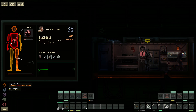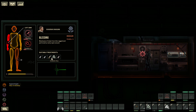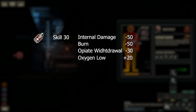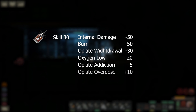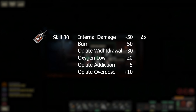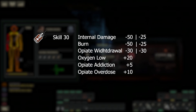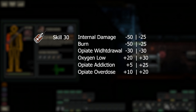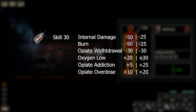Next we need to talk about medical skill level. Each treatment has a medical skill level requirement — this does not prevent you from using a treatment but it will impact how successful a treatment is. For example, morphine requires a medical skill level of 30, and having this level will heal the target for 50 internal damage, 50 burn, and reduce opiate withdrawal by 30, while adding 5 strength to opiate addiction and 10 to opiate overdose. Using morphine below skill level 30 will only heal for 25 internal and 25 burn, but increases low oxygen by strength 30, opiate addiction by 25, and opiate overdose by strength 20.